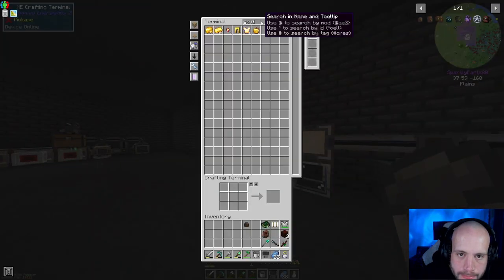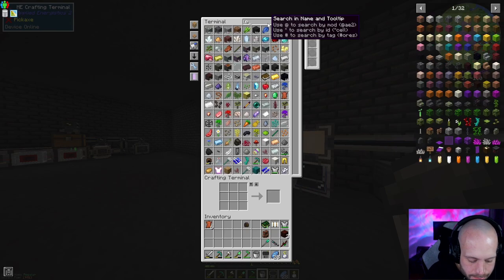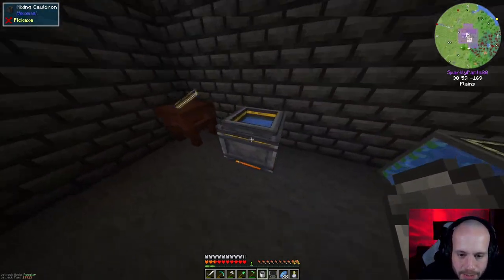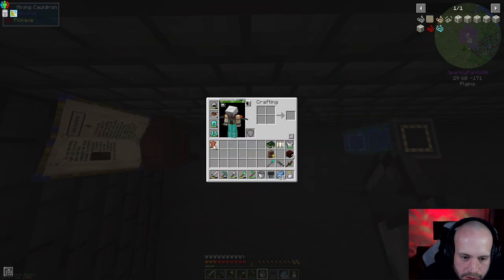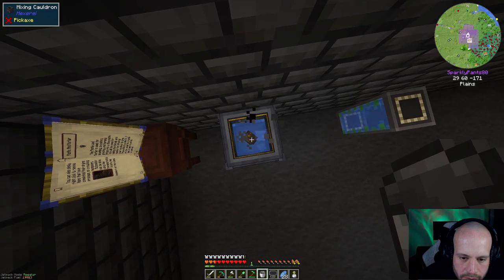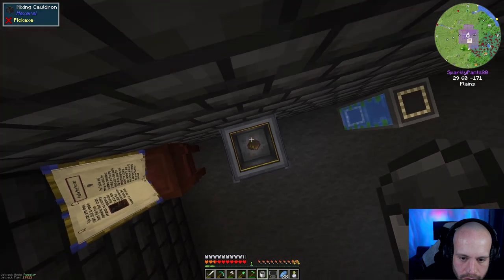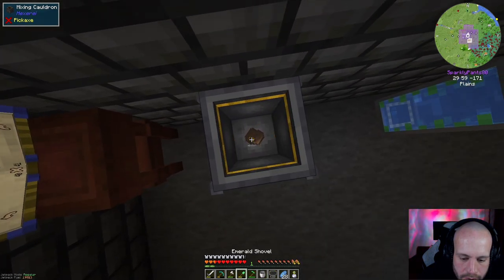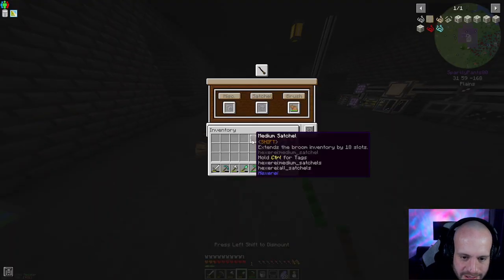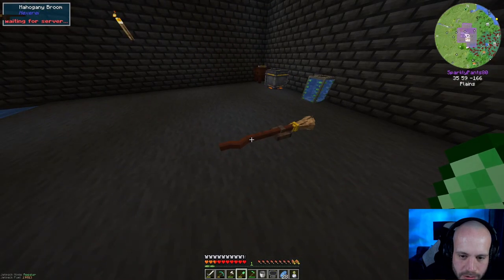That's just another form of storage for us. Now we have a satchel, so we've got an inventory in our broom as well - you can see that right there. That's pretty cool!